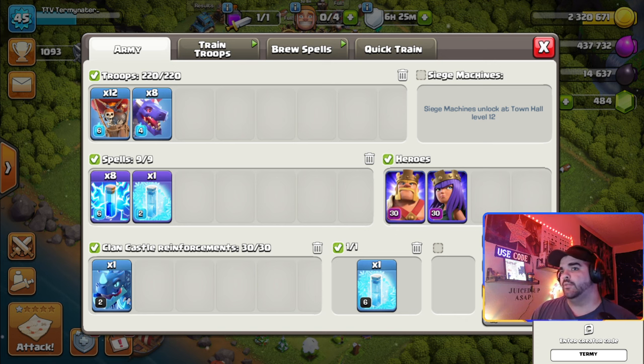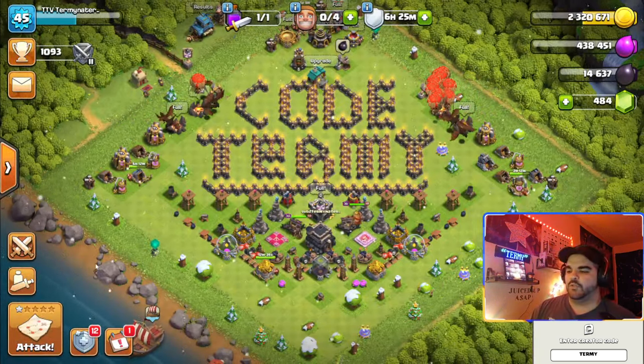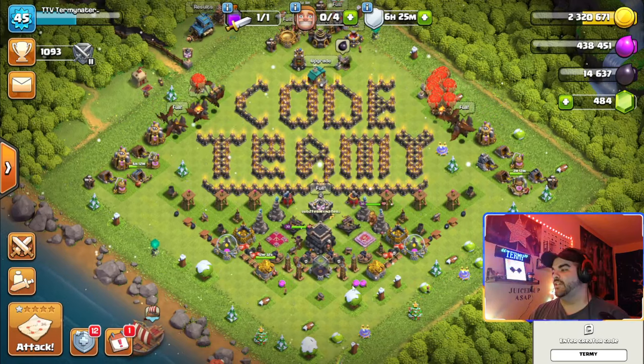There are multiple variations you can do with this army. For example, instead of 8 lightning, you can do 6 lightning and 2 quake. But for the purpose of this video we're going to keep it very simple. I'm going to walk you through how to attack Town Hall 9 with this strategy.